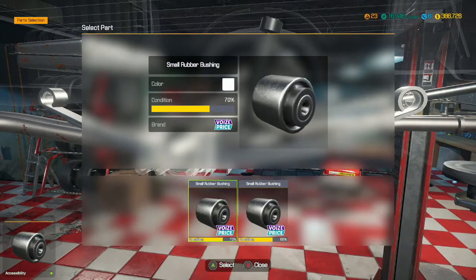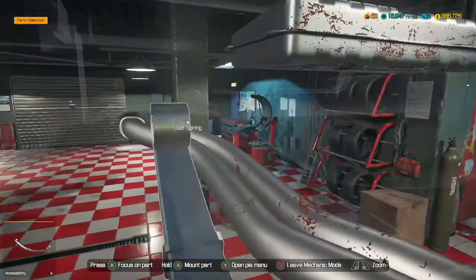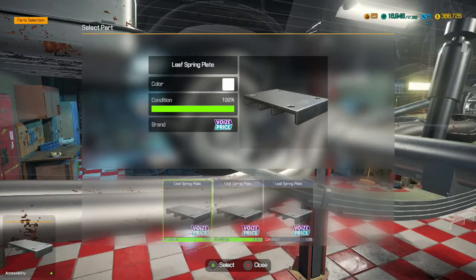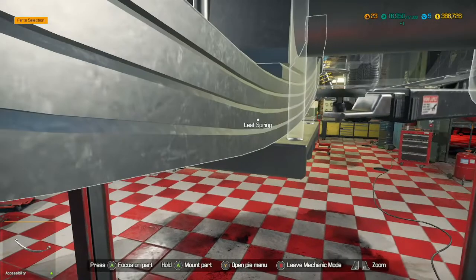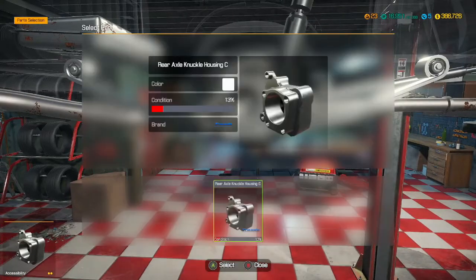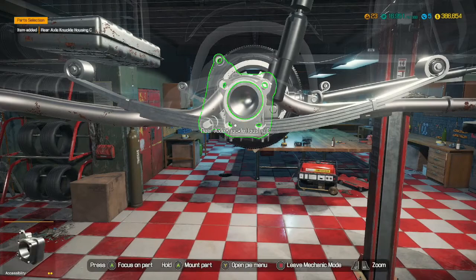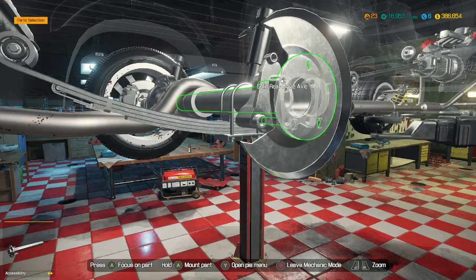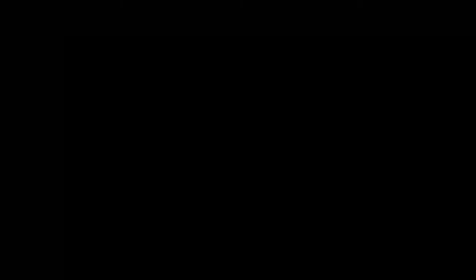Most of these parts are transferable across cars, so you don't have to learn everything for every single car. It would be more realistic if parts were specific to each car, but they got the mix just right with this game - parts that are on individual cars but can sort of translate to other cars. All right, solid rear drive axle - that's knackered as well.